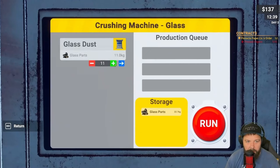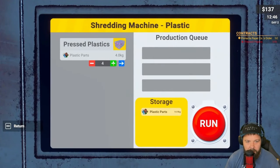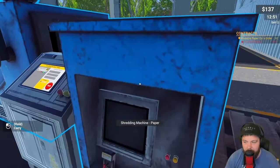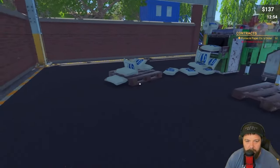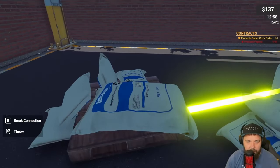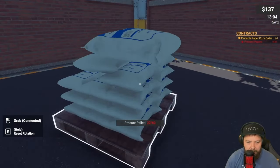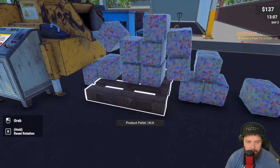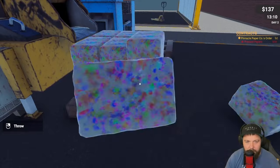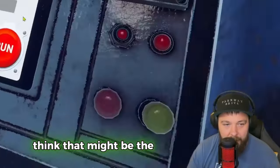We'll place the glass machine here, put a pallet down nearby, and pop our glass in. We've got 22 kilos - going for 23. We'll also run 15 kilograms of plastic. It's getting noisy! Oh my god - putting the pallet underneath was an extremely bad idea and we've got a blockage. Crisis averted - note to self: don't put pallets underneath the machine output.